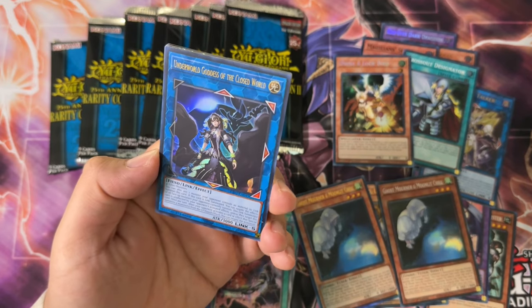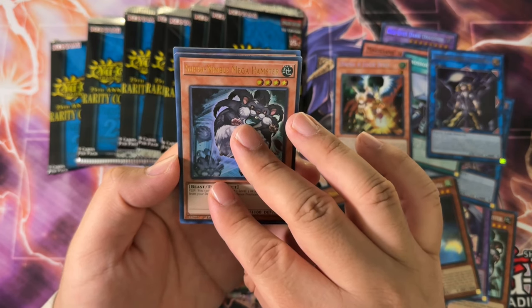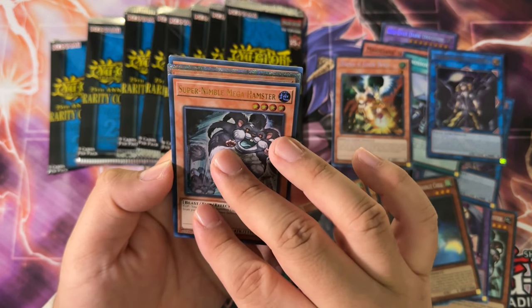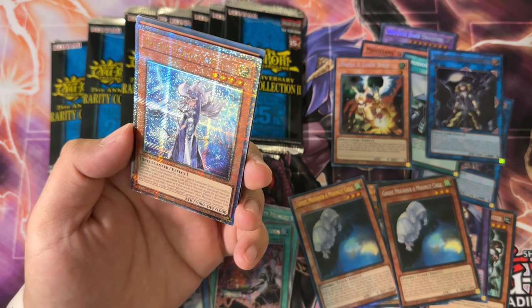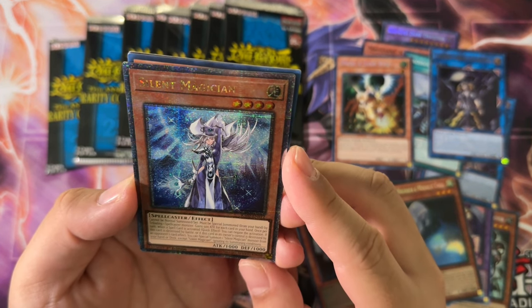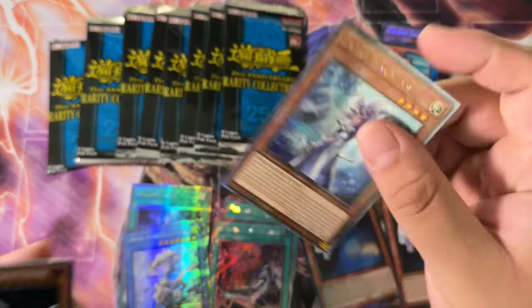Underworld Goddess of the Closed World Ultra, Super Nimble Mega Hamster Ultra, and — that's sticking to this card — it is a monster: Silent Magician QCR. Not the monster we want, although I guess technically it is a waifu — it is a chick. Oh shit, it is a chick. You gotta zoom in but they're there, boys.